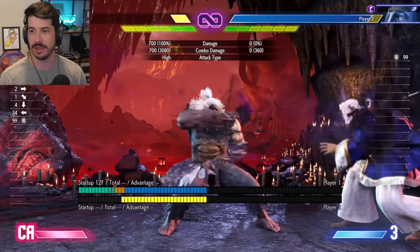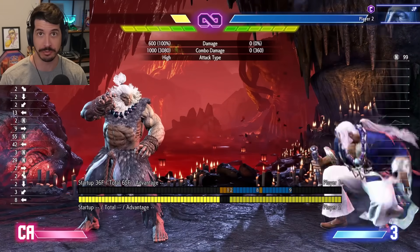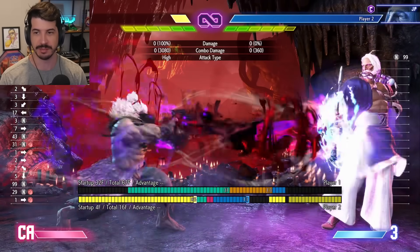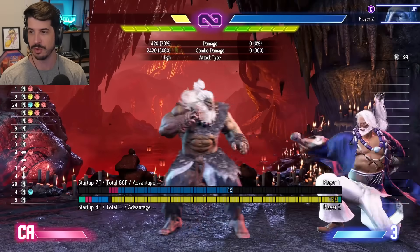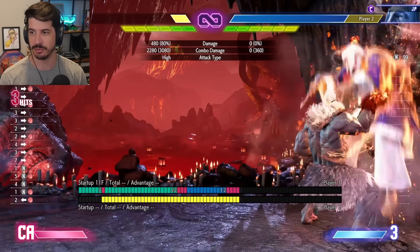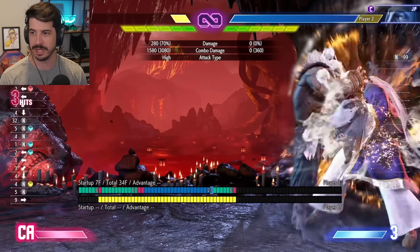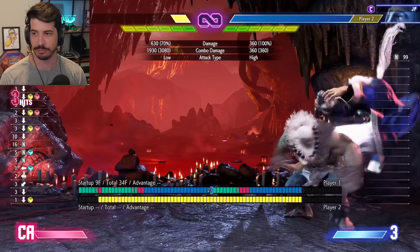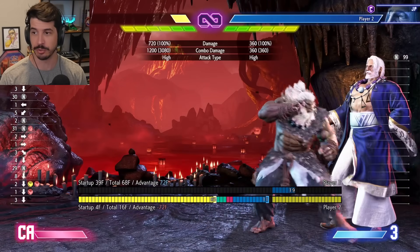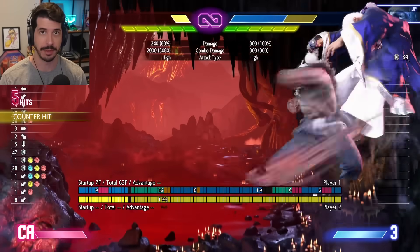The next Akuma tip is to use his charge heavy fireball Oki. Heavy fireball achieves the charge level two version the fastest — it can be done as early as 31 frames of startup. You have to manually time the charge and get this level two fireball. You can get knockdowns by going into a heavy kick Tatsu, or from the heavy Hashogeki combo ender. From there you can do a meaty charge heavy fireball, and it will meaty the opponent and beat their wake-up jabs, even looping into another heavy Tatsu.